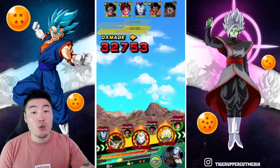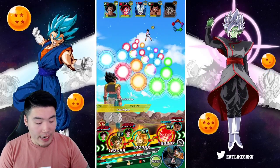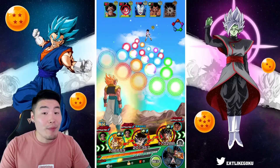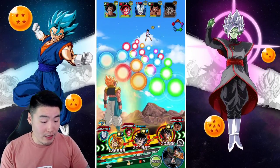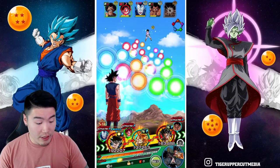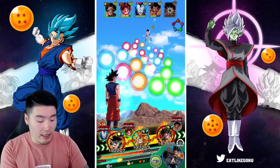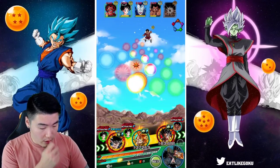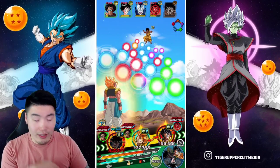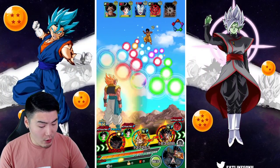AGL Gogeta is the weak link for now, but even he will get a 50% chance to dodge once he transforms — which is pretty good. As for the LR Blue Gogeta, he can't dodge in the first or second slot, but in the third slot he has a 50% chance. So for the entire event we'll be leaving Blue Gogeta in that third slot.